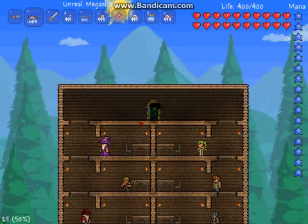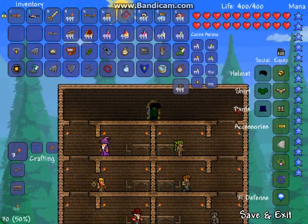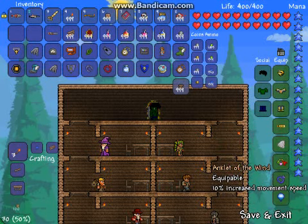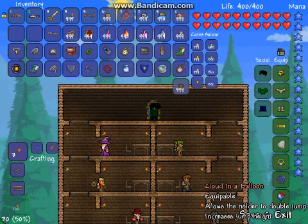Hello, Hippopotterboss here and today I'll be showing you a Terraria video. In this video I'll be going over 5 accessories in Terraria: the Aglet, Angel Wings, Anklet of the Wind, Band of Star Power, and Cloud in a Balloon.